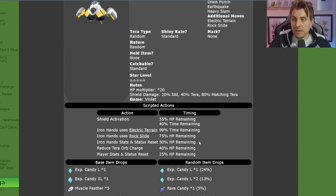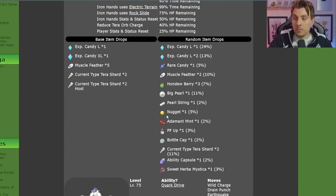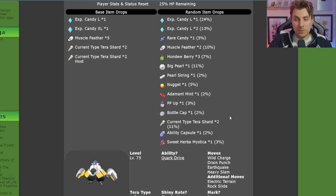Notable turns to mention in the Iron Hands raid: similar to Brute Bonnet, at 50% of its health it is going to remove the stat drops on its side of the field, and at 25% of its health it's going to remove the stat boosts on your side of the field. On item drops, it is going to drop Sweet Herba Mystica in repeat raids after you've beaten it the first time.